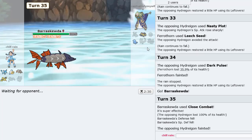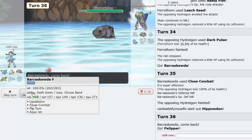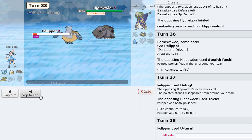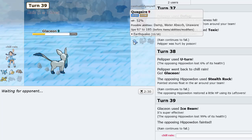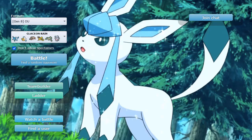Freeze-Dry to win the game. All we have to do is go Pelipper, Defog the hazards away, then U-turn into Glaceon. I'm going to Ice Beam here to win the game — could have also used Weather Ball. We're just out here making sure fat stall teams don't stand a chance against Glaceon, and the first game it put in the finest of work.